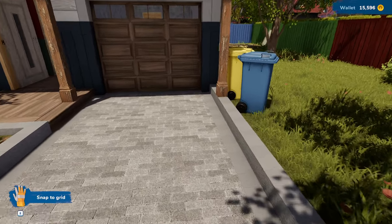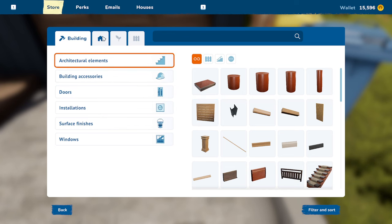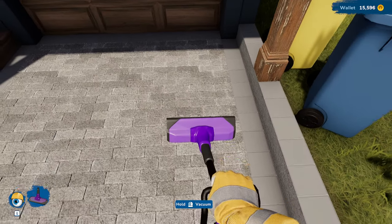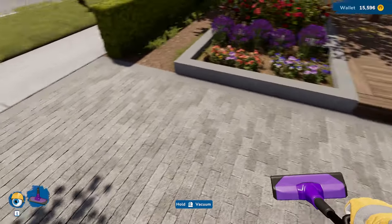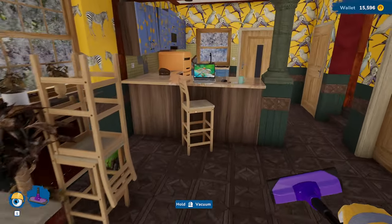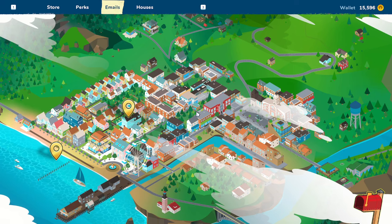We've also done some beautification to our own little area. Looks like I still have some leaves in my backyard, so I need to remember how to get to the vacuum cleaner. I think it's the right-click — there we go. Let's vacuum up some leaves. And if I remember right, we were getting ready to get into a new job, and I think this is going to be one where we actually start doing some building. Let's take a look here.